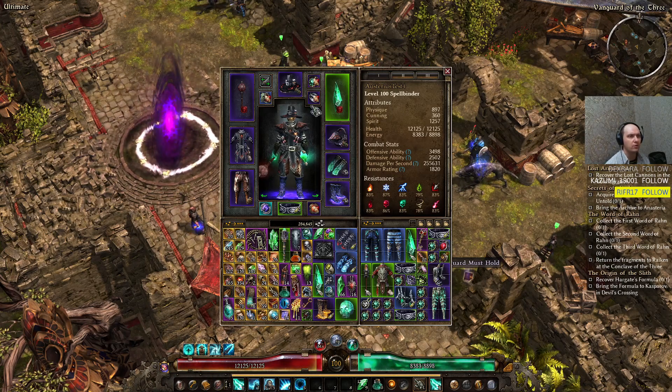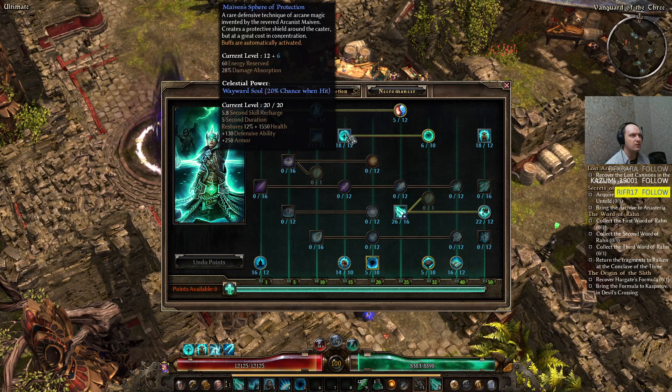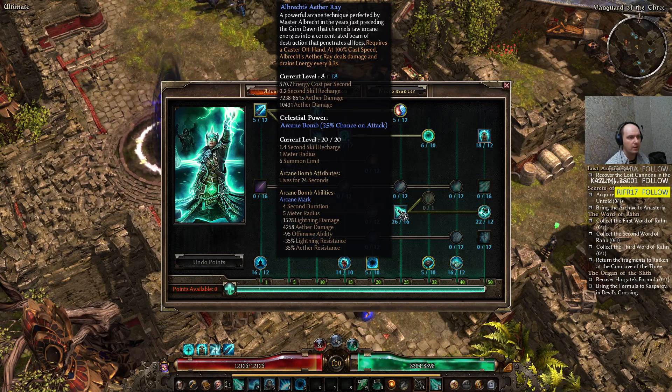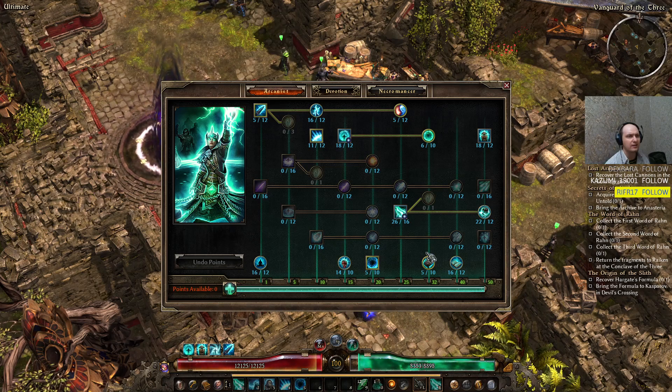Skill-wise, we have 18 points in Mirror of Ereoctes for 28% damage absorption along with all those defensive functions. Aether Ray and Disintegration are maxed out. We started the build with four points in Aether Ray to balance my energy consumption and energy production. Up until level 30 I had Mental Alacrity maxed out for more energy, more casting speed, and reduced energy cost. But then we dropped Mental Alacrity, and I never actually had a problem with mana consumption for Aether Ray.